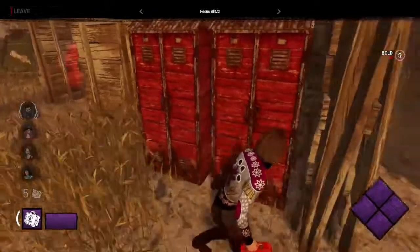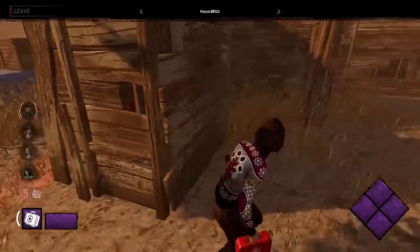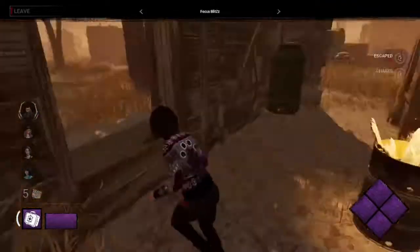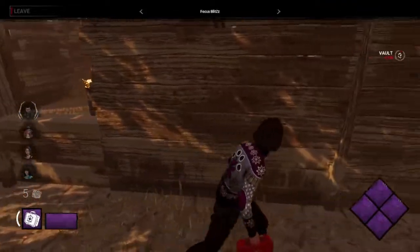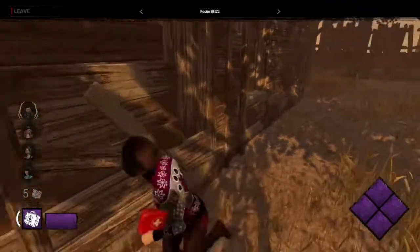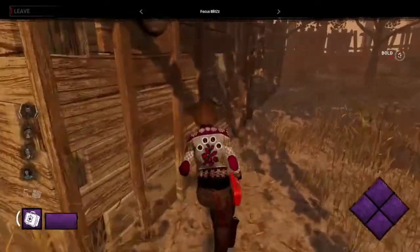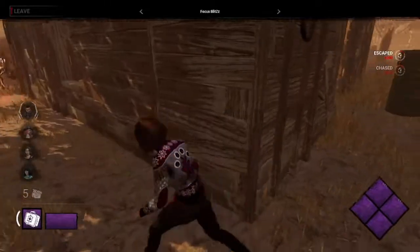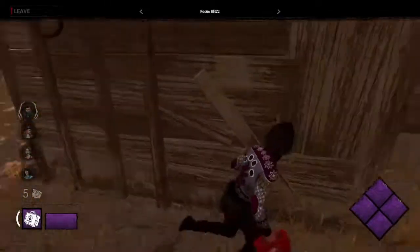First chase is beginning. Pyramid Head is using the Rites of Judgment to lay down the trail. Blitz taking the vault. This is a tricky loop — this is a really difficult map for killers. So if any of the killers in this round do incredibly well, we've really got to hand it to them.